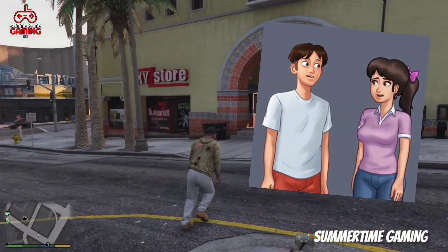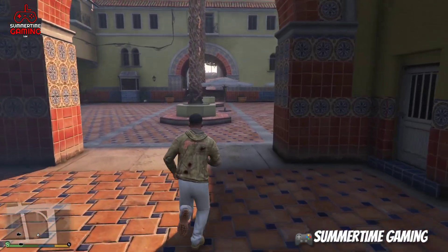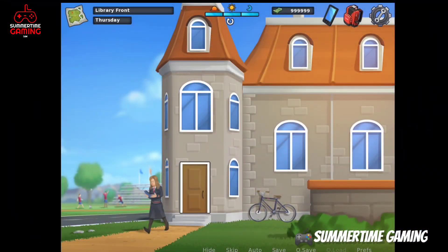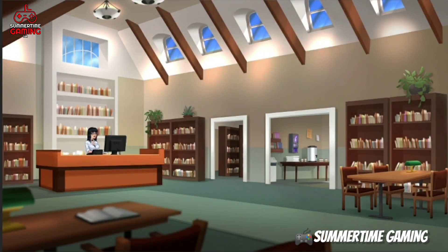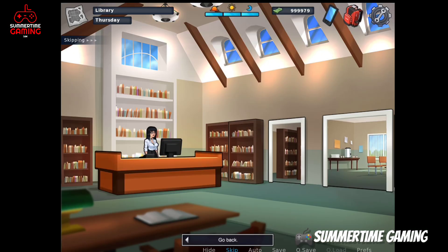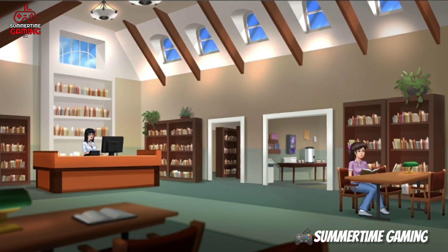There is a library in Summer Village town. In the current version the library looks like this, but from the tech update the library will look like this — more space has been made. There is a new table; in the current version you can't see it, but from the tech update we will see this new table.